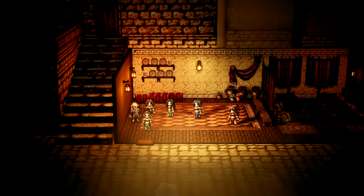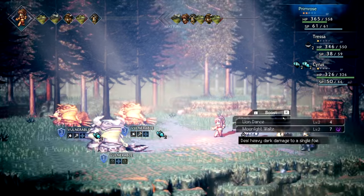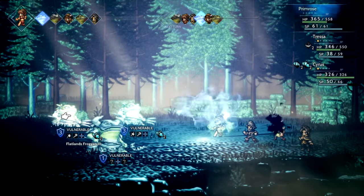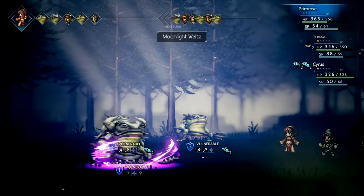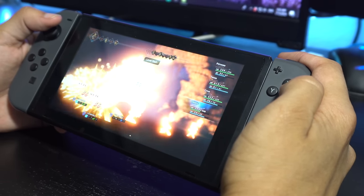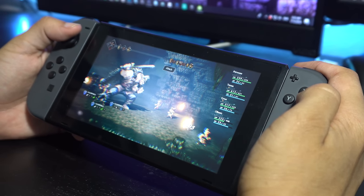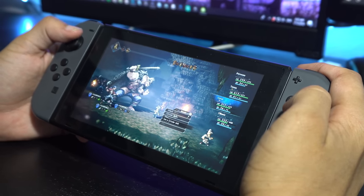Octopath Traveler has an absolutely whimsical soundtrack that captivates the sense of adventure. The main theme is catchy and despite all 8 characters having such different backgrounds, the main theme still manages to represent them all perfectly. One of my personal favorite tracks was the Frostland theme that slows the pace of the music but feels more emotional — it can perfectly recreate the feeling of happiness and sadness at the same time. It's something special.